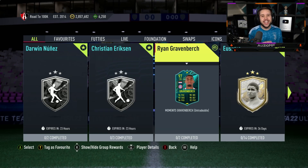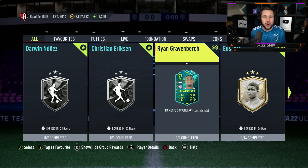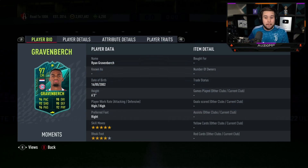EA have gone ahead and released a 97 Moments Gravenberch and he looks unreal. He's at his new club now, Bayern, so the links are obviously a little bit better now. He just looks amazing.